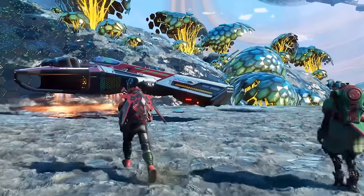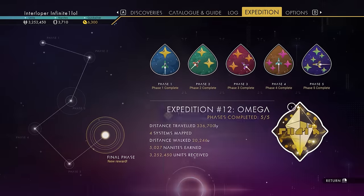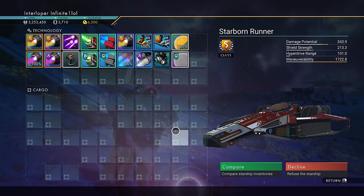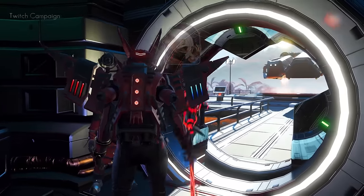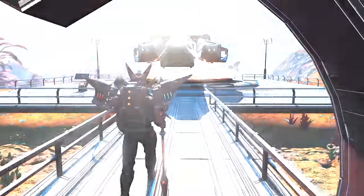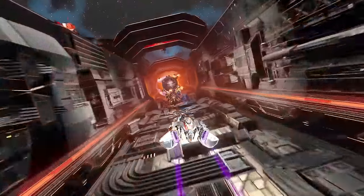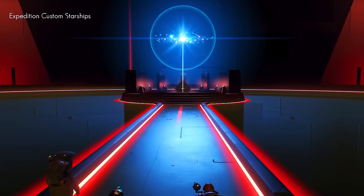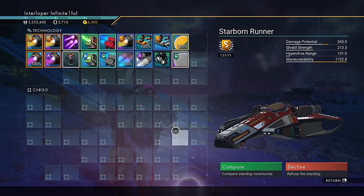No Man's Sky is going free to play — well, sort of. You can play the game for free right now for the next four days or so and jump into the brand new expedition called Omega, which just released on all platforms. It has possibly some of the coolest item rewards seen so far in this game. The expedition was also finished on the experimental branch, and there are many cool things in update 4.5.